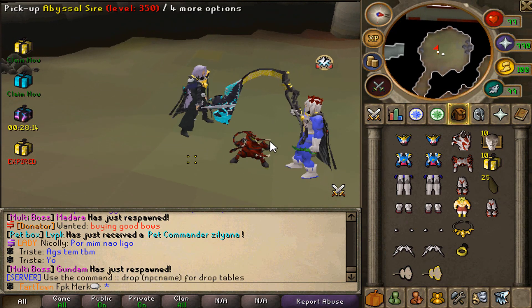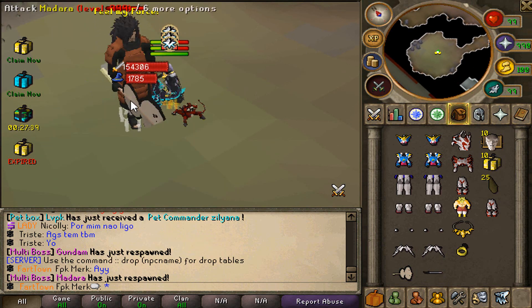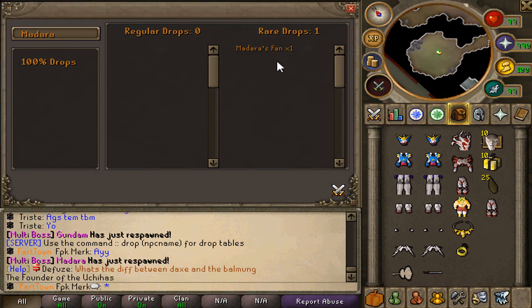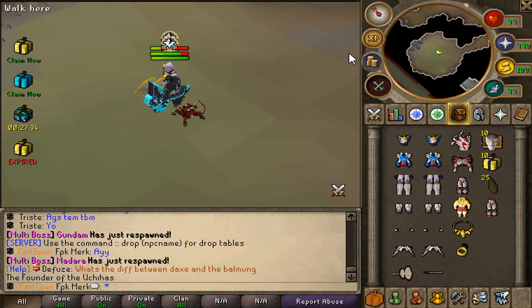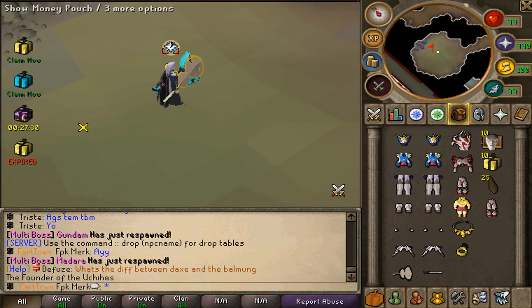We are now gonna try to kill the Madara boss — let's see how hard it is. And it's already dead! Let's see what it drops. It drops Madara's fan, which gives a lot of drop rate. The boss is right there, let's move on.